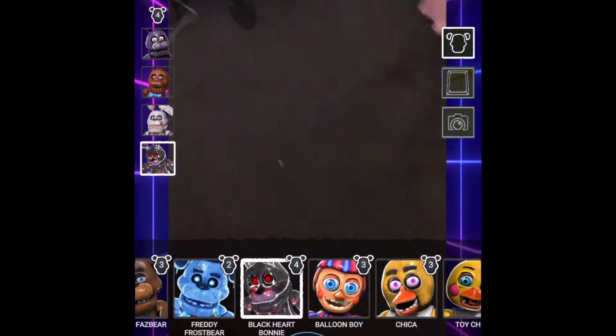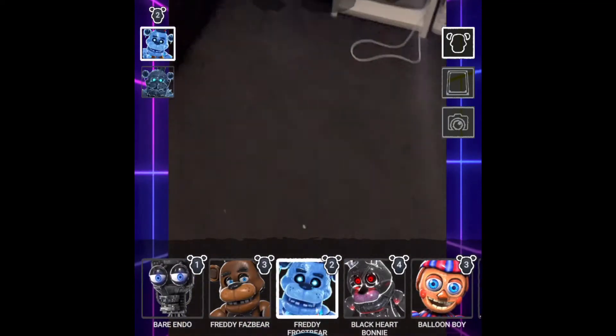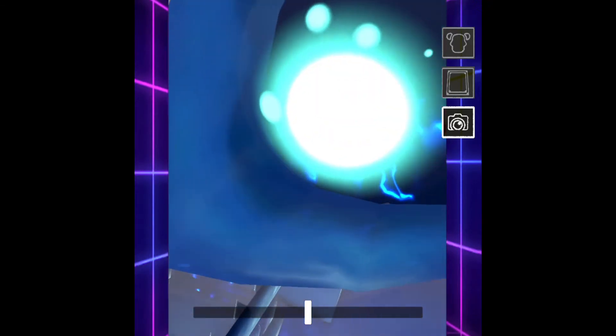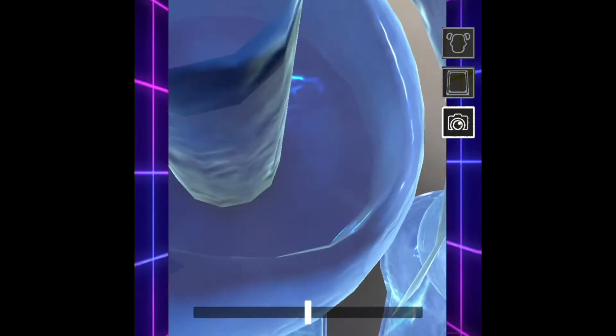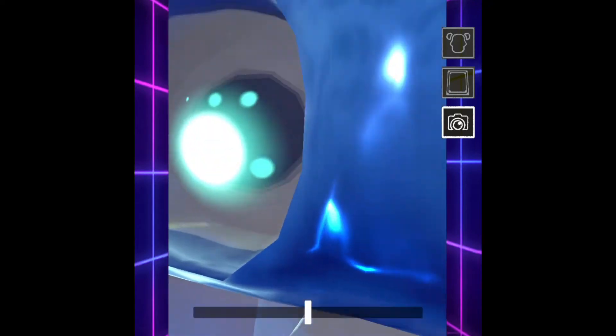Let's go look at some other characters — let's go to Frostbear or something. You can look at all the detail on them. Let's place him down right there. You can look at all the details inside of them — I'll take a photo of that. You can see all the characters' endoskeletons when you go inside. You can see his eyes and his mouth.